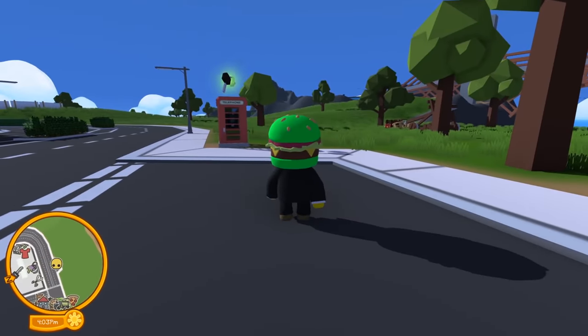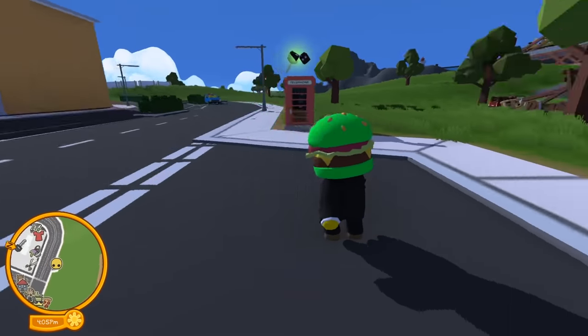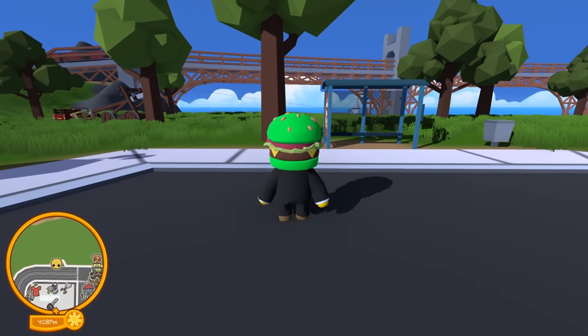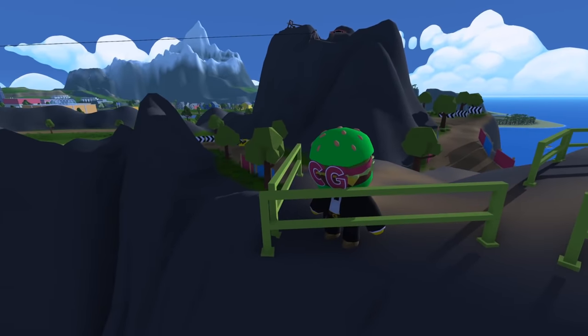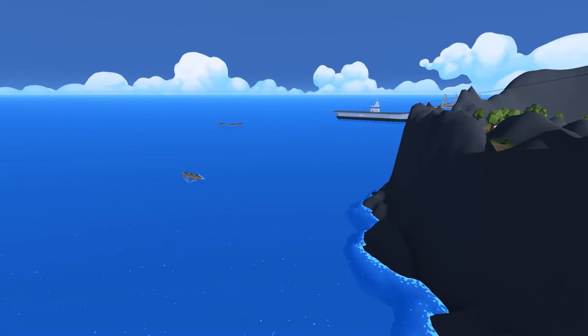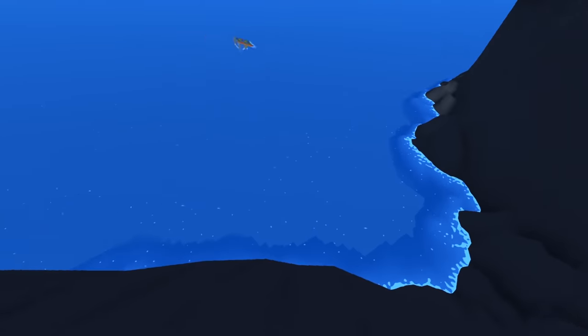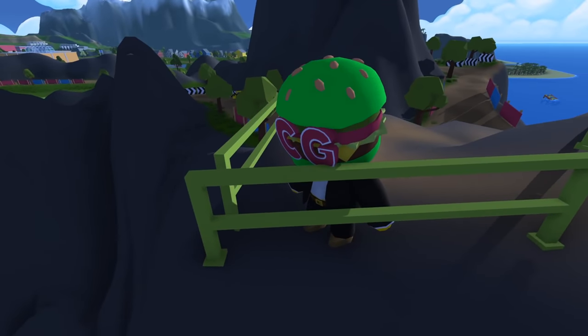I think we just proved what happens when you glitch out of the map. We hit the water, and I'm still confused as to what just happened. We bounced on the ocean and apparently it isn't deep at all — we bounced off the surface, hit the skybox, bounced off, and eventually bounced out of the map and the game just sent us back.